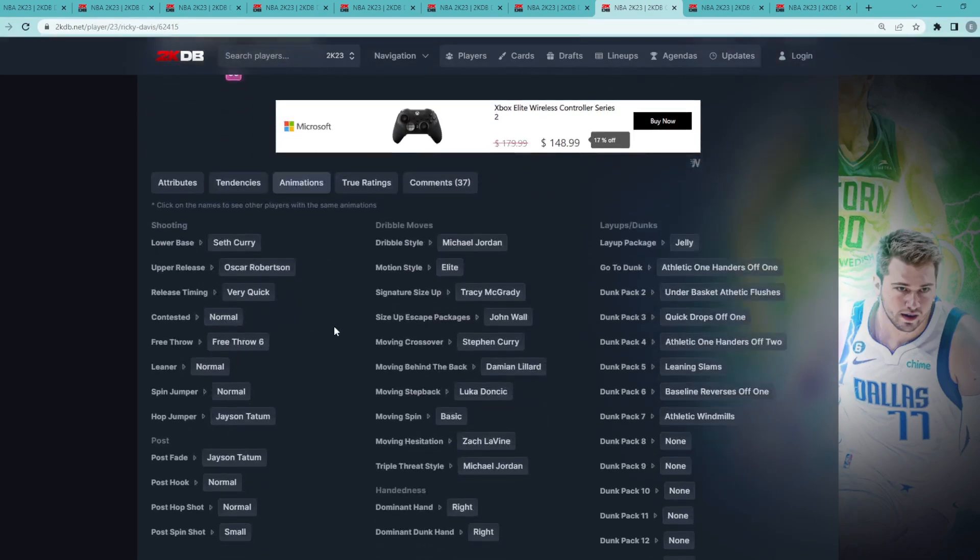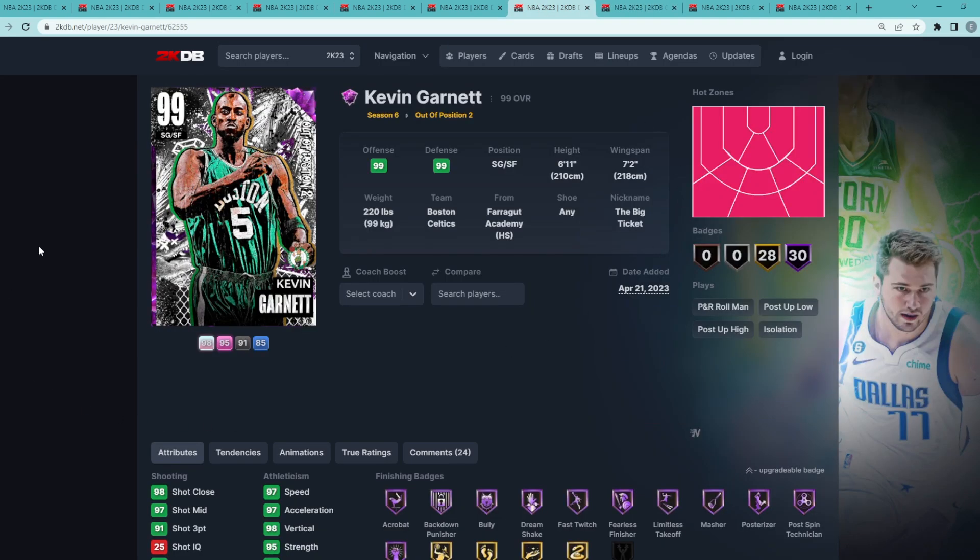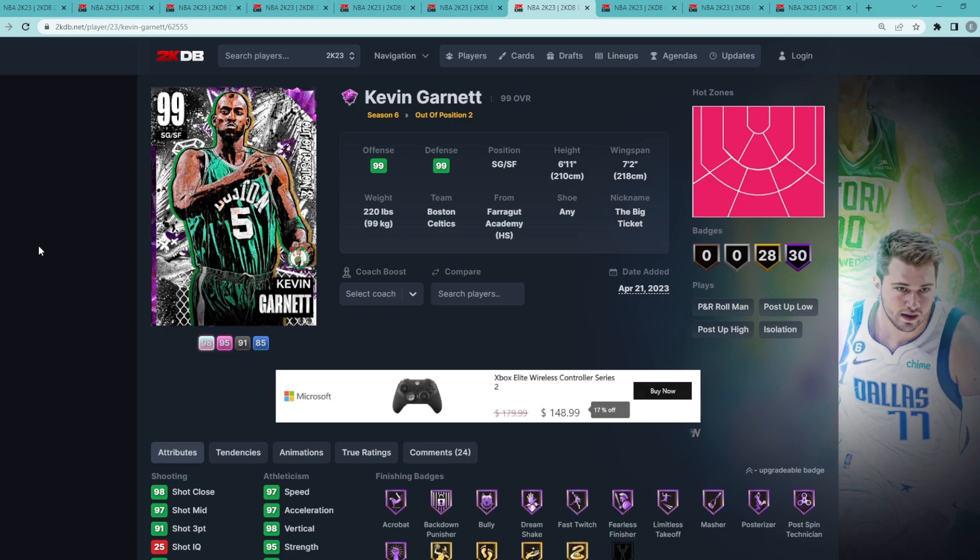I'd love to see a Dark Matter Ricky Davis with a little bit better dribble sticks and maybe some better dunk packages, but all around Ricky Davis is still a very elite shooting guard. I've got him at number eight.